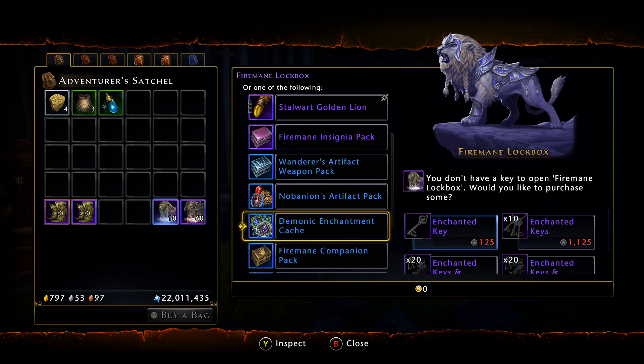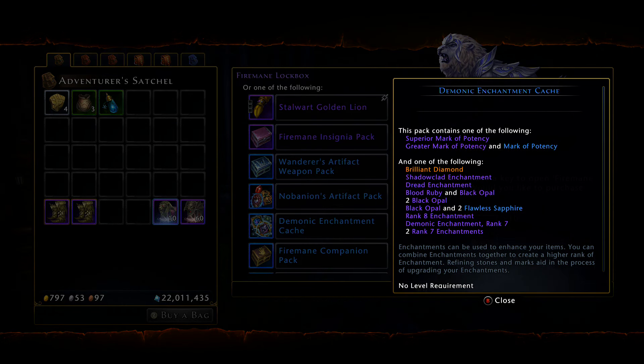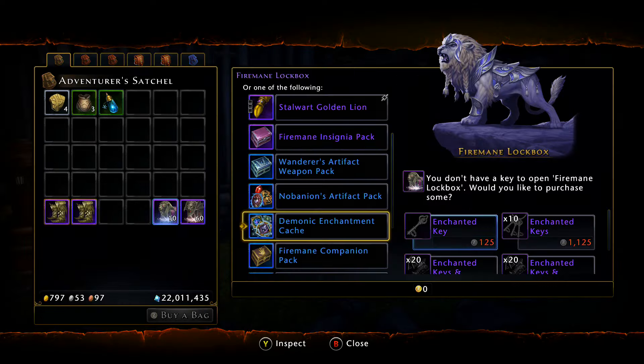Moving on, we have the Demonic Enchantment Cache, which also includes your superior and greater market potency boxes and a chance to get a Brilliant Diamond. This is an especially important box for the PS4 community, as this is the first time you'll be introduced to the Dread Enchantment — a big deal since a lot of DPS classes utilize it. You have a chance to get either the Shadow Cloud Enchantment or the Dread Enchantment, plus more refinement and Demonic Enchantment rank 7 or rank 8 enchantments.